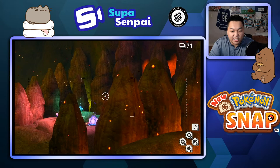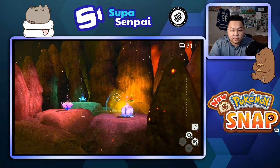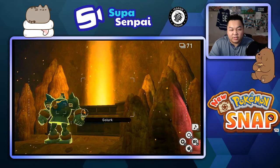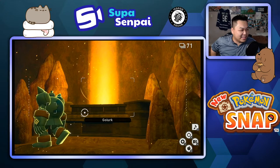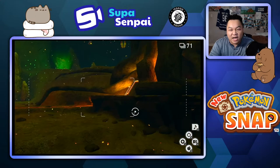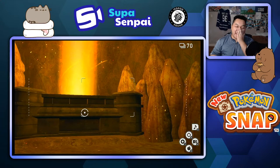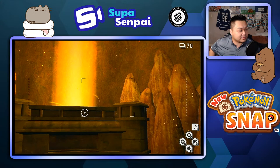Then we just have to chuck the last flower in to activate. There we go. This is my — oh my god, this took way too long to do. I cannot believe I couldn't solve this on the last stream. This is my time to shine. I'm so pissed. This is it. Let's finish Pokemon Snap, because I am done. I'm done with this game.